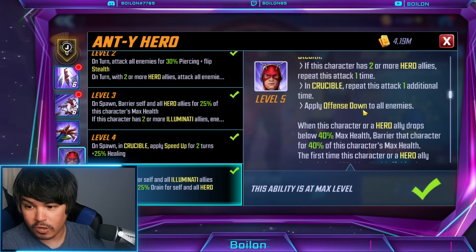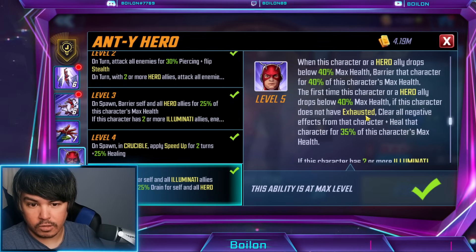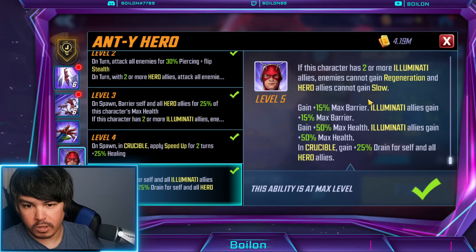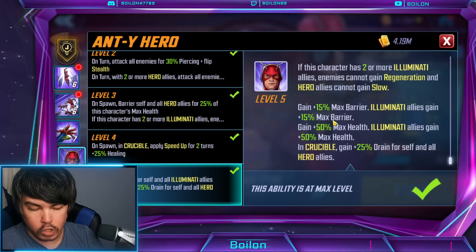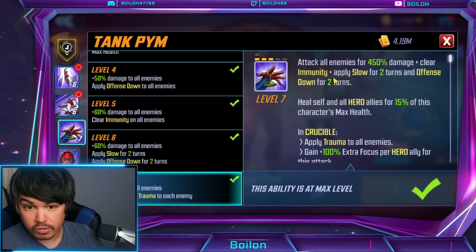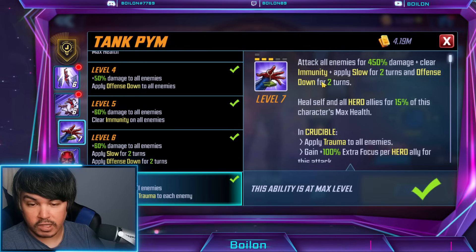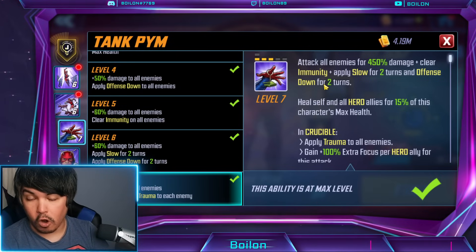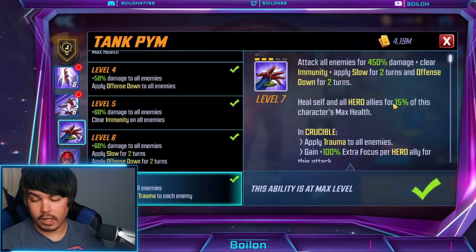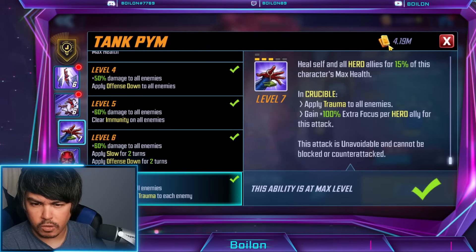This attack just happens more times if you're in Cosmic Crucible, but say for Dark Dimension — maybe something that uses Avengers because he has the Avengers tag as well. This passive is really powerful as far as a support character goes, because you're applying offense down every time he takes a turn — unless you fail the focus check. His ultimate is also pretty cool for heal, has a lot of debuffs: clear immunity, apply slow AoE for two turns, defense down for two turns — really good within the context of Dark Dimension. Heal self and all hero allies — if you're doing a heroes combination for DD, I could see Hank Pym being in there.